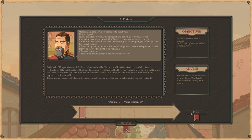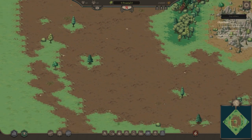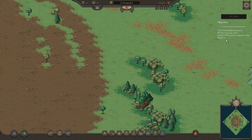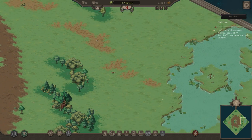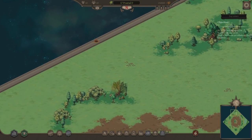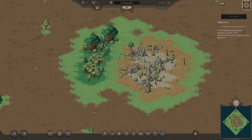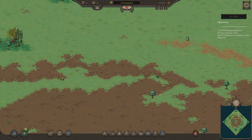We start with a pretty open area. The brown stuff is fertile land, with a bit of water over there. The graphic style is quite interesting actually. I've got to pick a place to build my city — I think I'll just start somewhere over here near the entrance.